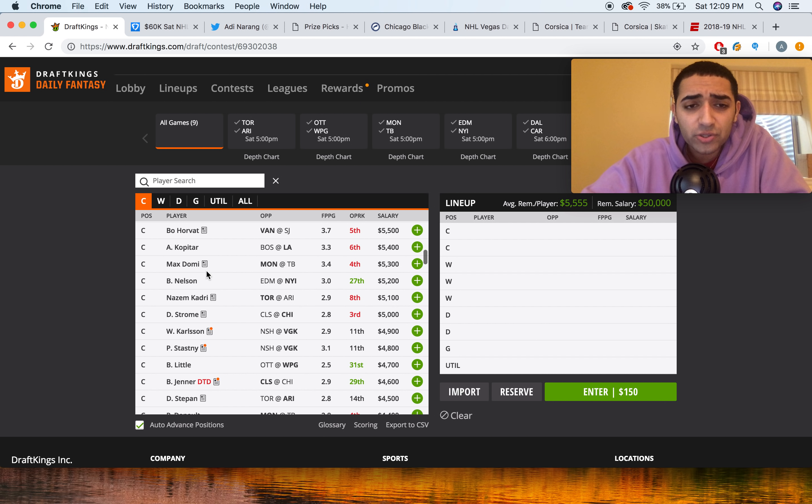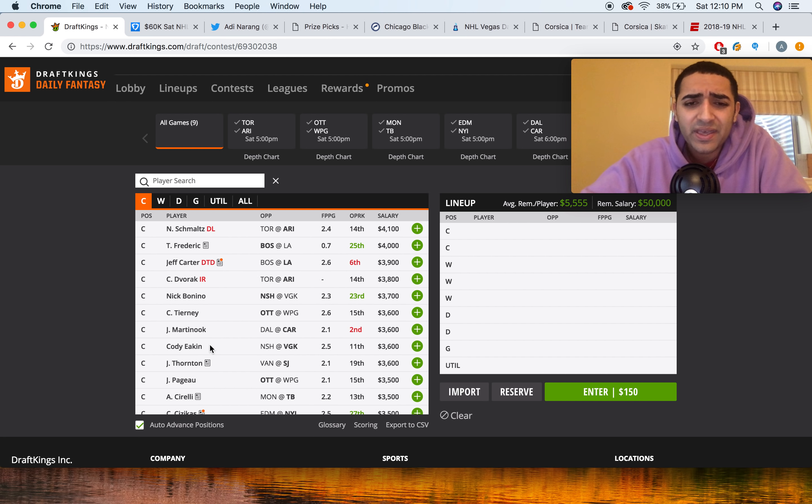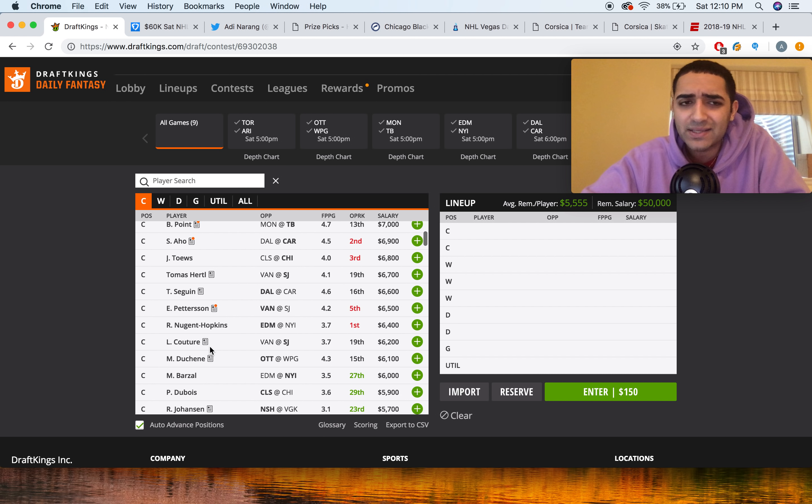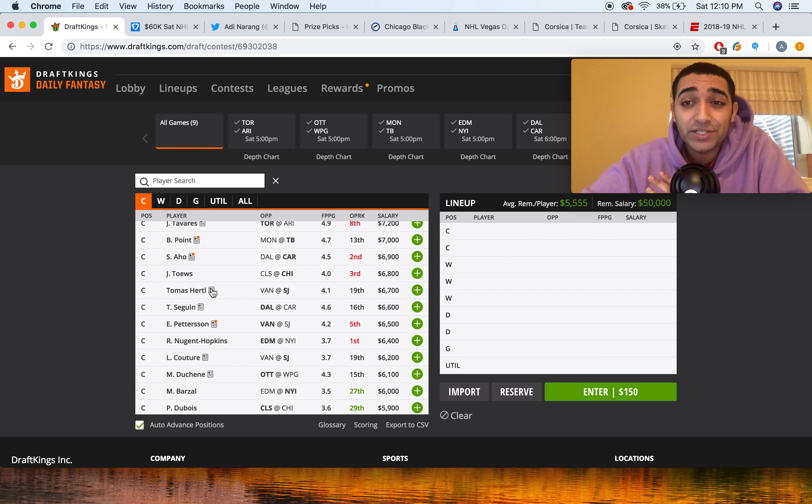That'll do it for center. Center for me is looking like a couple mid-priced guys. One thing I do want to note is that Tyler Sagan is 6.6K, but I'm not too interested in playing him. It's a really tough matchup on the road versus Carolina — they're in a back-to-back starting Peter Mrazik, who's not as good as Curtis McElhinney. Sagan shoots the puck — he's got an iCorsi per 60 of close to 17, so he's a high-floor guy from his shots — but I'd rather allocate my money to Tomas Hurdle or Logan Couture.